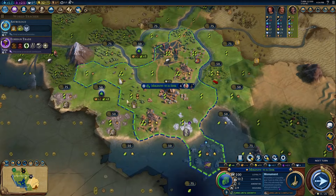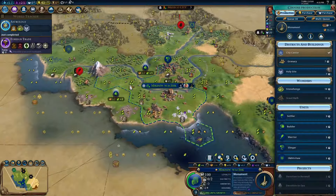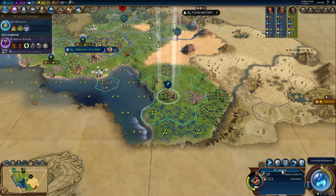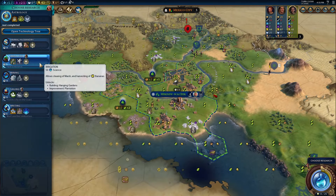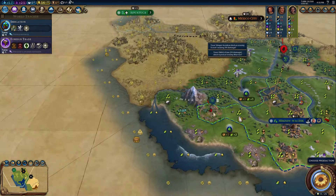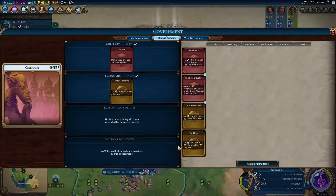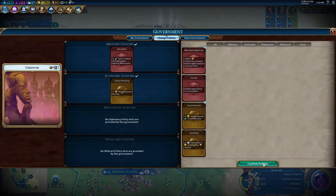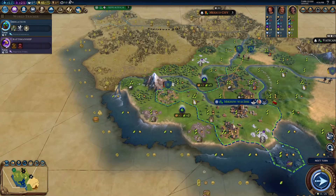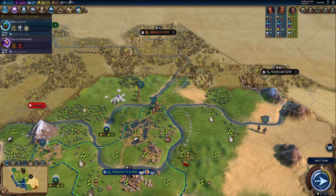Your leader ability, Favorable Terms, also gives you better trade routes. You get food in the origin city per camp and pasture at the destination city. So your domestic trade routes will hyperfeed your city if you have pastures or camps — which aren't super rare because you do have a start bias for them. You also get gold in the destination city per camp and pasture in the origin city. So you get growth, and you get gold which can be used to produce things like military, which you might have been neglecting in your economy.